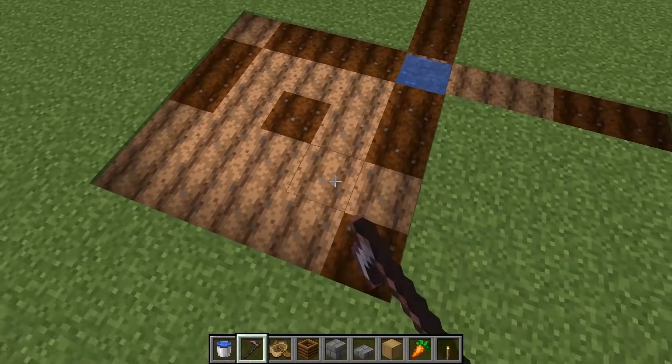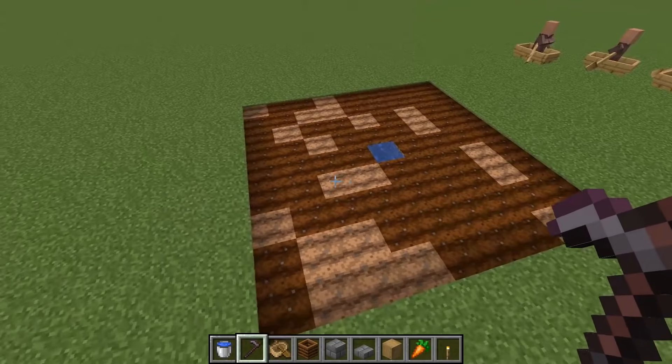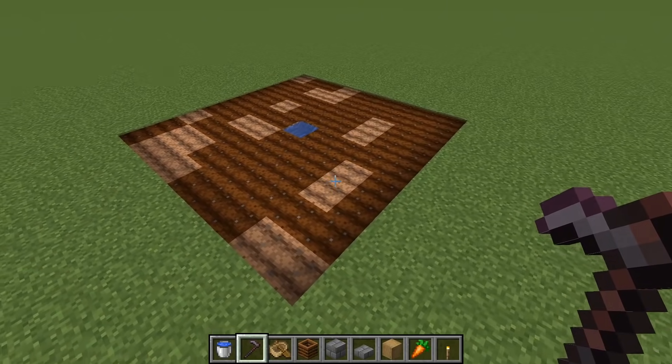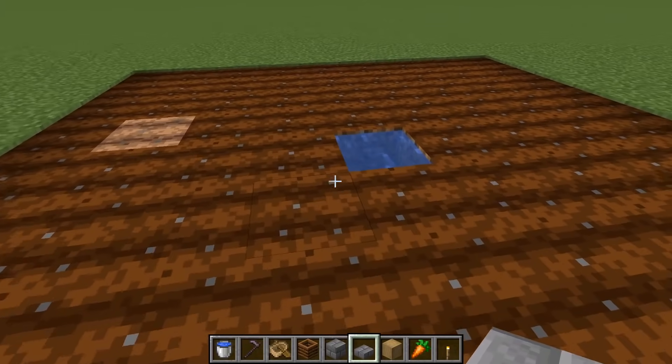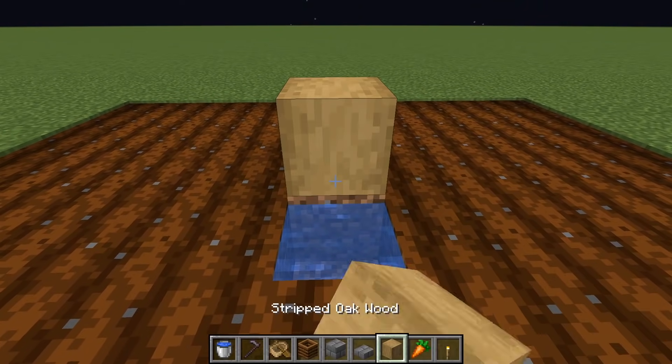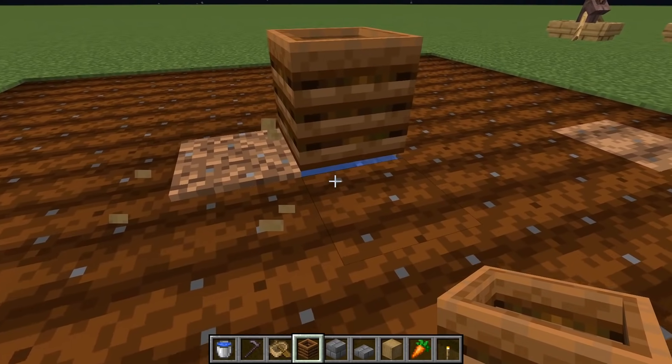Make a little square piece of land just like this. Now you should have a little piece of land like this and it should be getting hydrated because of the water in the middle. Now go ahead and place down a temporary block here and then just place down a composter like so — that should be above the water.